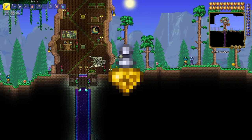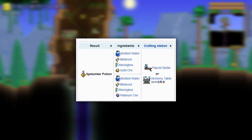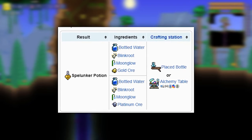You can also take a Spelunker Potion that highlights any ore in a large radius. It can be found in chests or crafted. Crafting is not difficult — you need Blinkroot, which can be found in dirt blocks, and Moonglow, found on the surface of the jungle biome.